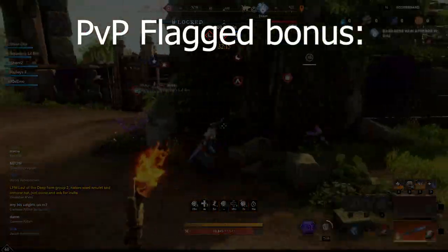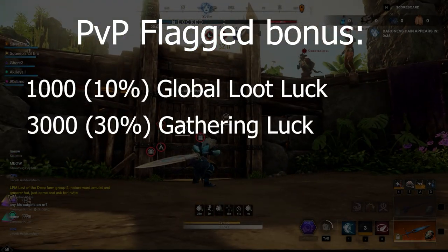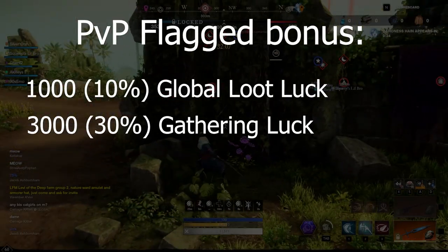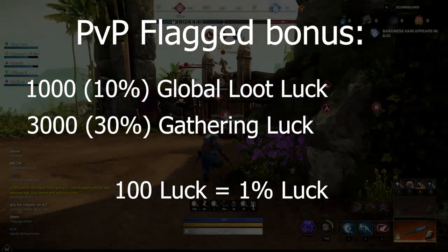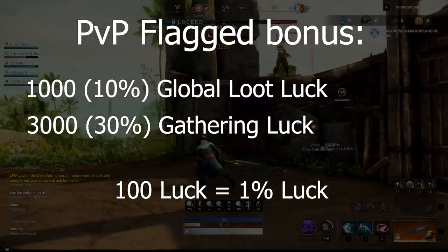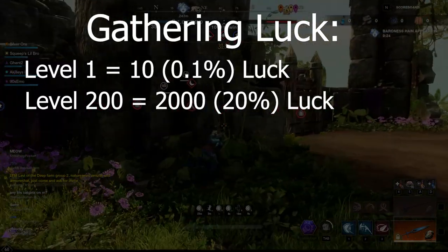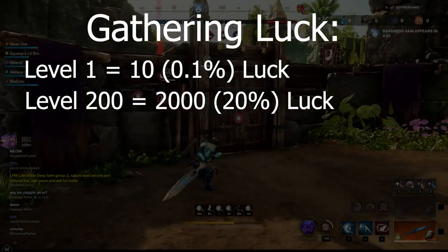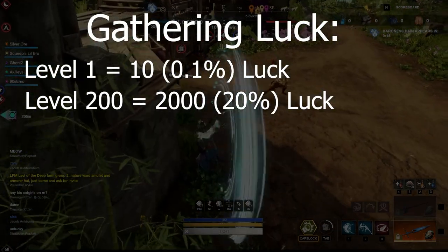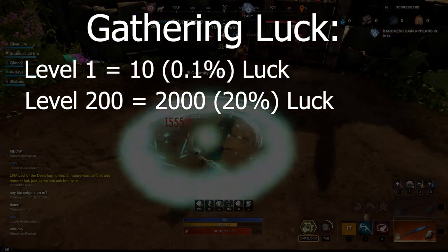Let's start by talking about the PvP flag bonus. When you flag up for PvP in the open world, you get a 10% global luck increase and a 30% gathering luck increase. Note that 100 luck is equal to 1% luck, in case you're wondering, because luck is listed differently on different things in the game. Each level that you gain in your various gathering skills will give you 10 luck per level, for a total of 2,000 or 20% luck increase when you hit level 200 in that skill.